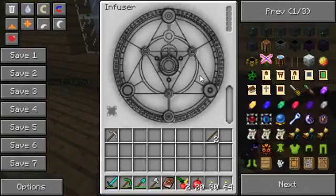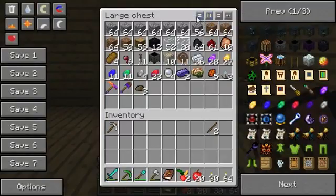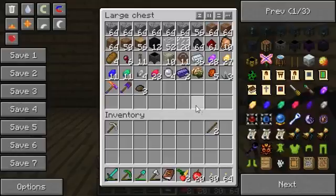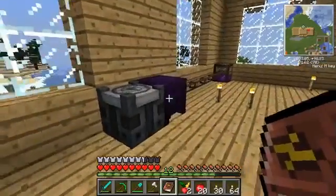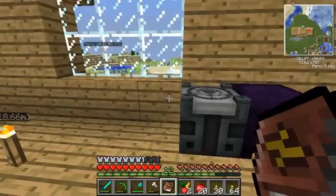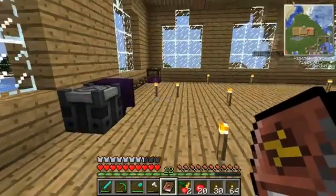I've also got this infuser, which is used to make a lot of Thaumcraft items. We've got some items in the chest here — made some Thaumic ingots. I also believe I have some Thaumic ingots downstairs somewhere. There's the old Crucible — I had to have a Crucible to put stuff in so I could make this Crucible better.